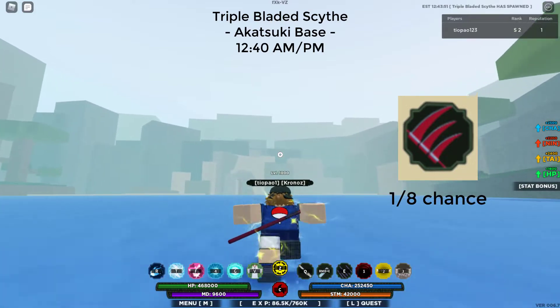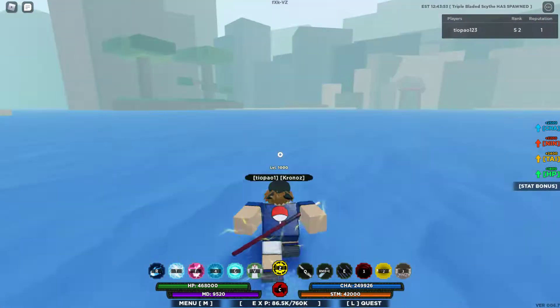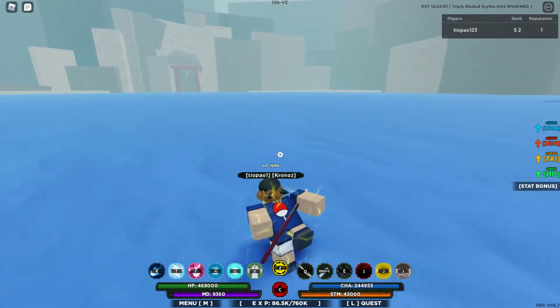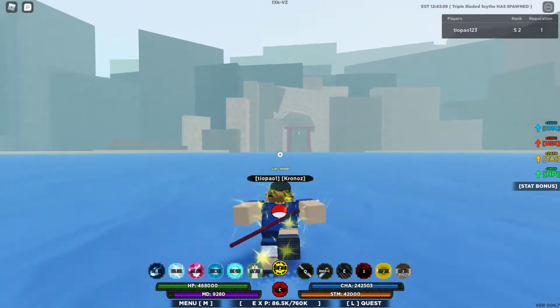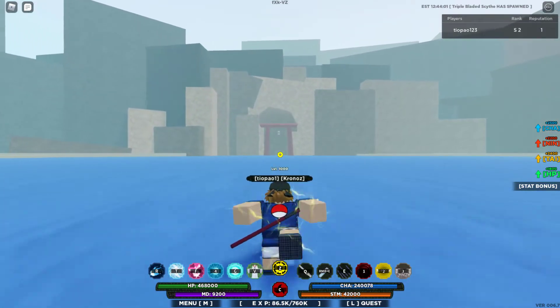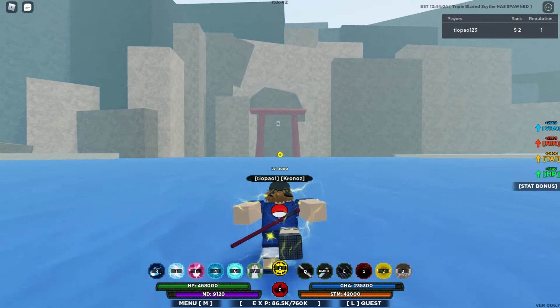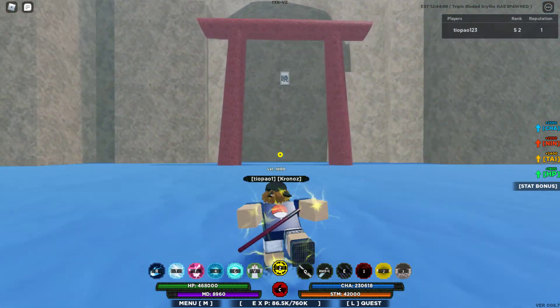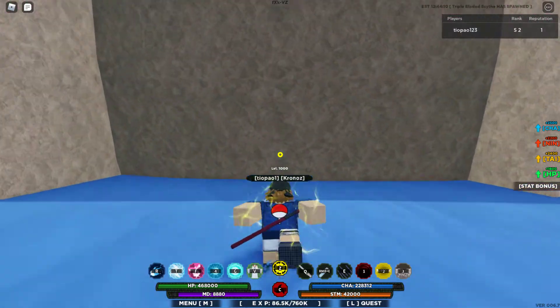Alright guys, this is how you get the triple bit inside. 12 spawned the 12 party and spawned inside the cave right there. You're going to need the kamikaze or the Gaiden to Sanagi if you want to get in, or you need the game pass. But if you want to get in free, you gotta glitch in, so turn on the mode.